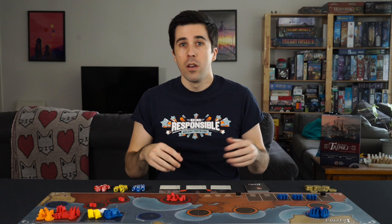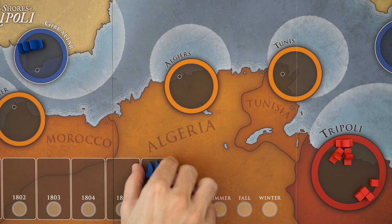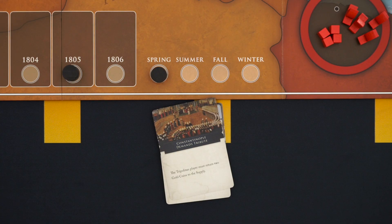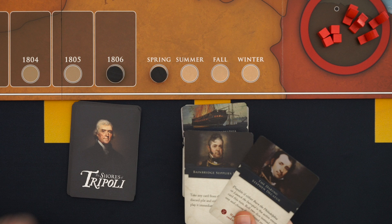Also, if you have any frigates in the corresponding year space, add them to the map on Gibraltar for the US, or Tripoli for Tripoli. At the beginning of 1805, all of your cards will be in the discard pile, so shuffle it and form a new deck before drawing. Then at the beginning of 1806, draw every card remaining in your draw pile, discarding as normal to meet your hand limit.